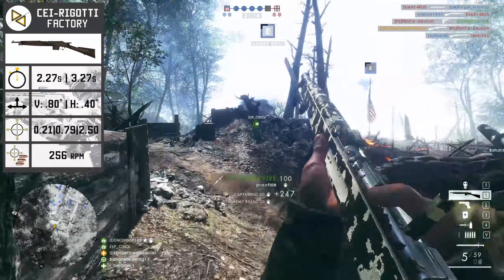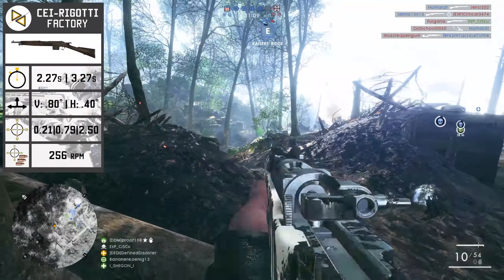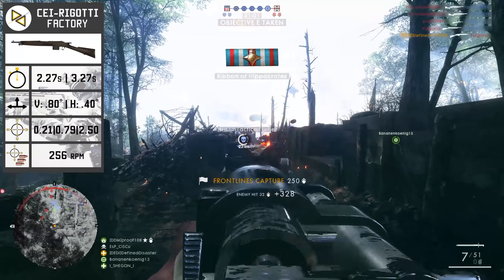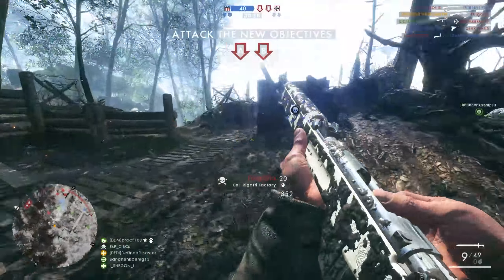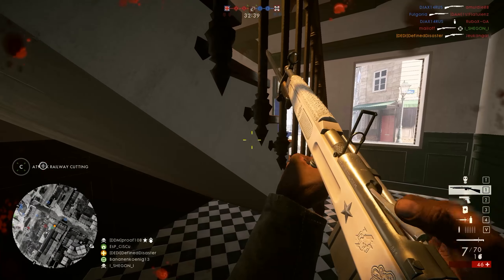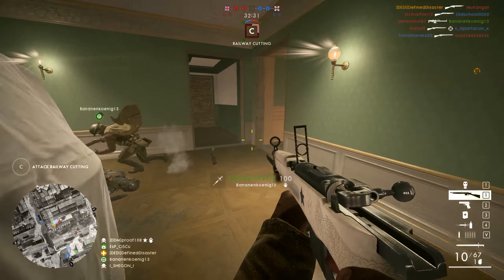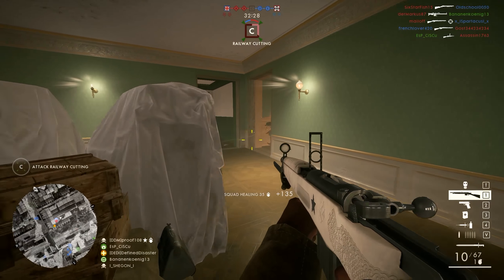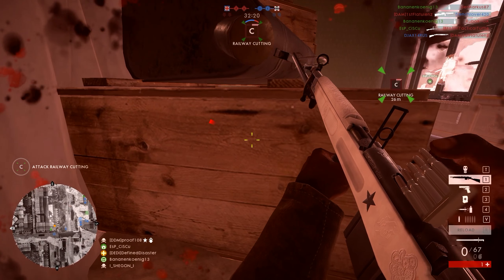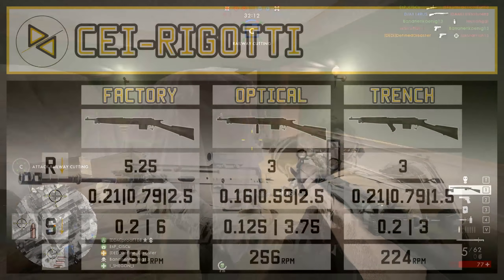Moving on to recoil, the values are essentially what you'd expect: vertical of 0.8 and horizontal of 0.4 to the left and right, leaving this weapon in a relatively low recoil state for SLRs. Spread mechanics are relatively predictable, with a base ADS of 0.21 while stationary, ADS while moving of 0.79, and hipfire at 2.5. It comes with a spread increase per shot of 0.2, netting the factory version a maximum fire rate at minimum spread of 256 rounds per minute versus its maximum fire rate of 299 rounds per minute.